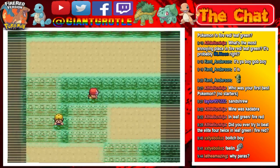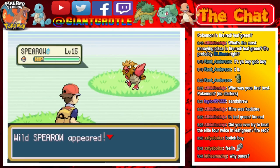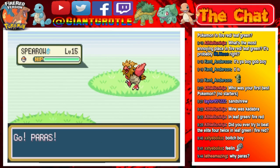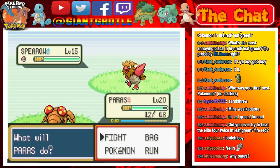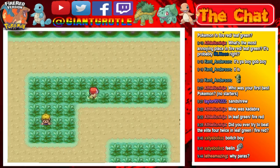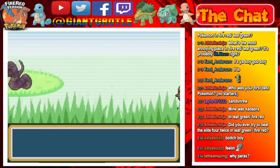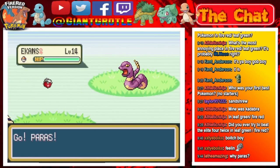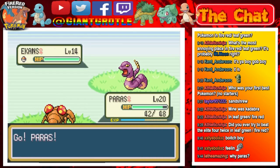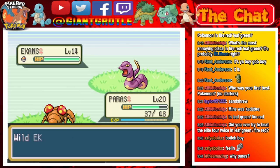You need 10 Pokémon to get HM05 Flash from the Pokémon aide — that was the aide interaction earlier. I'll just run from this battle. Got my D-pad a little weird — my thumbs are too big for the D-pad on the Game Boy right now. I need to run into a different Pokémon other than Ekans or Spearow since we already caught those.